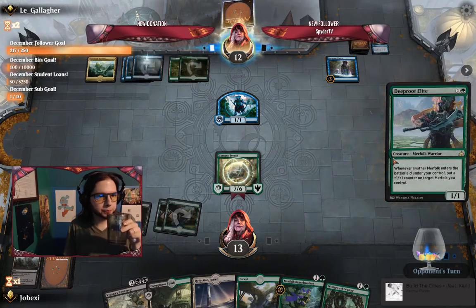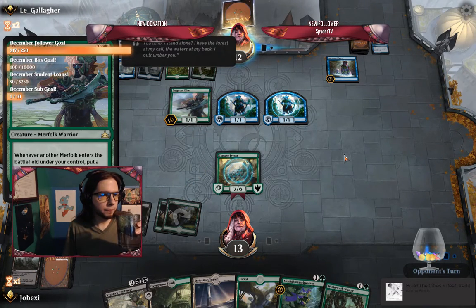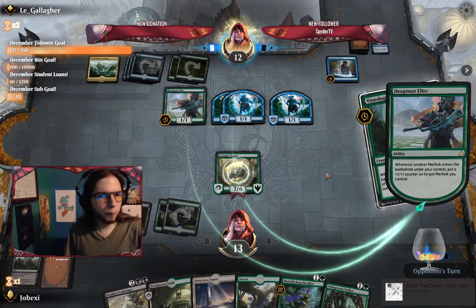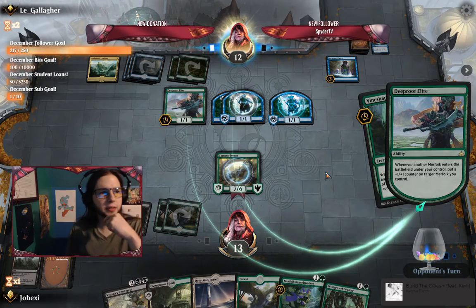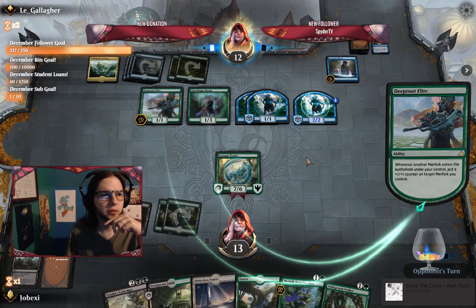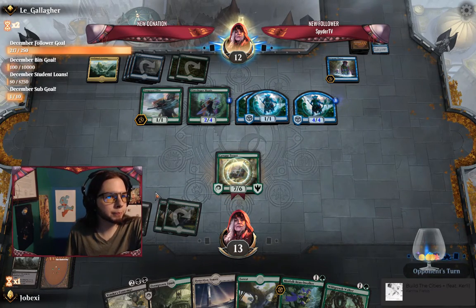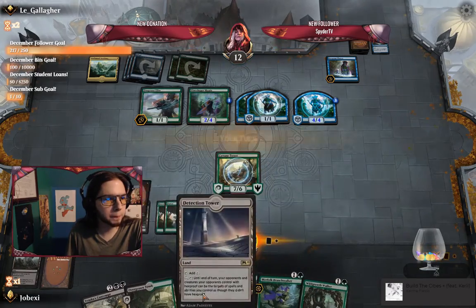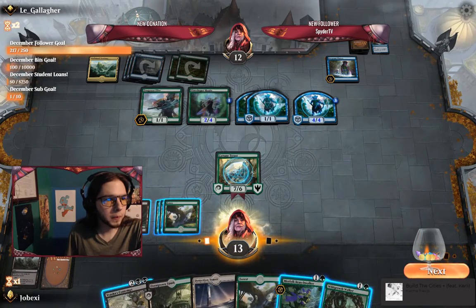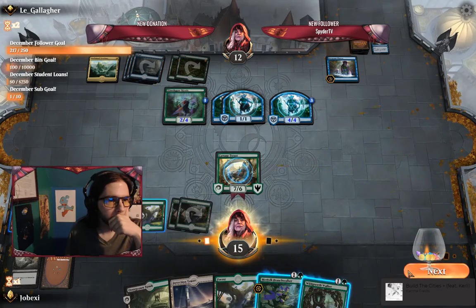Deep Root Elite. Fine Shaper Mystic. I don't think they can get to six... They can get to five, actually they can get to six. Let's see how I want to do this. I'm pretty sure I have to Contempt this one so they stop getting bigger. And that's all. Hopefully I draw more fuel — if I could draw a Ranger.